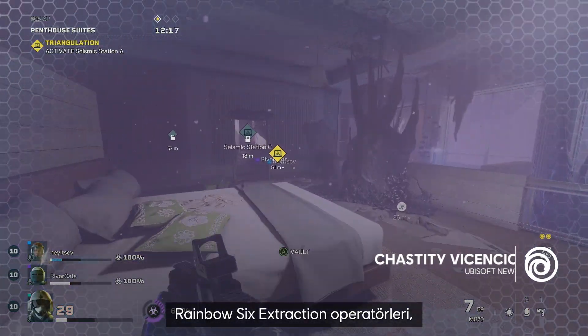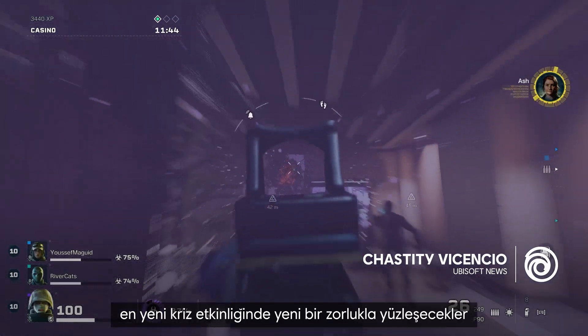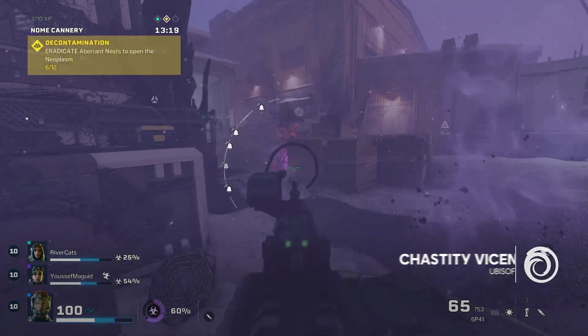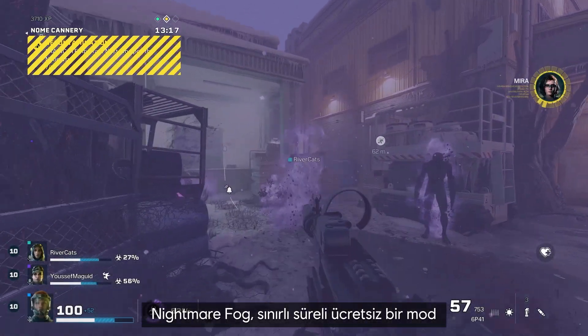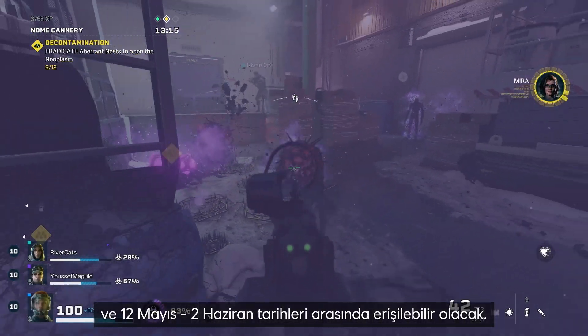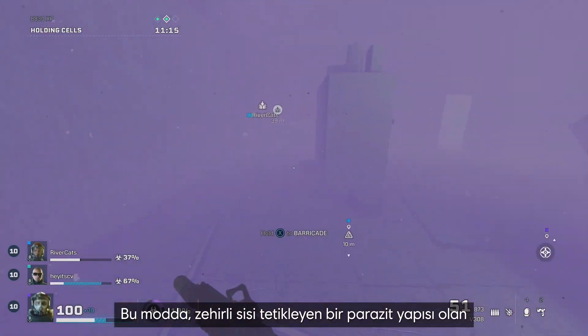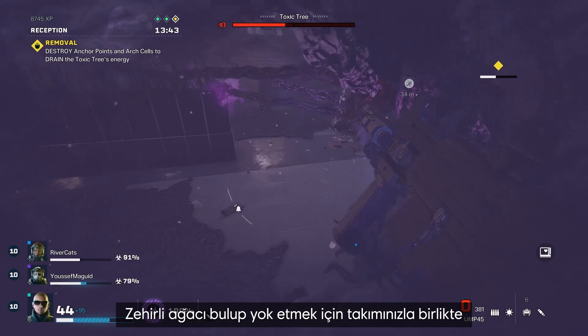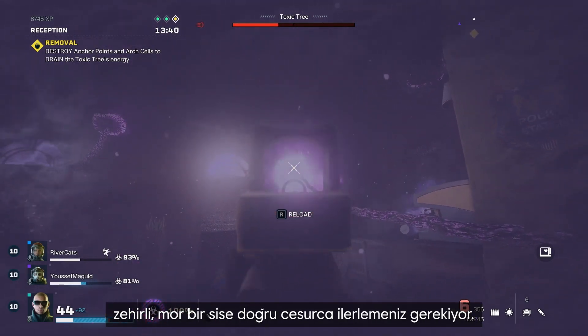The operators of Rainbow Six Extraction will face a new challenge and question what is real during the latest crisis event. Nightmare Fog is a free limited time mode available from May 12th to June 2nd, where you and your team must venture into a toxic purple haze to find and destroy the toxic tree, a parasite structure triggering the toxic fog.